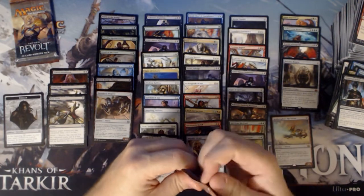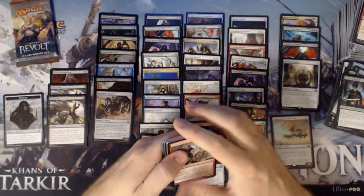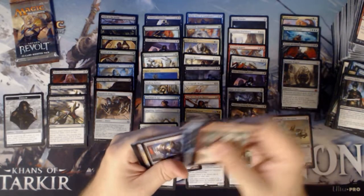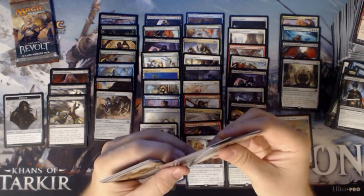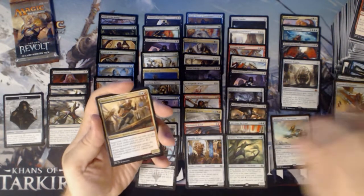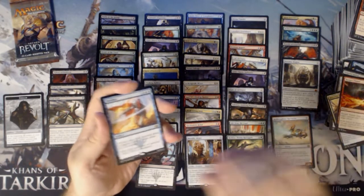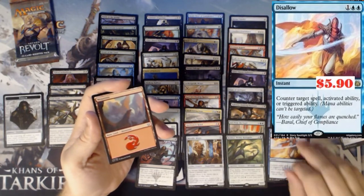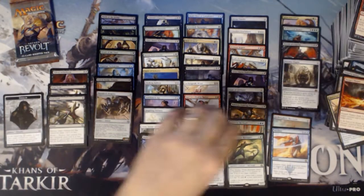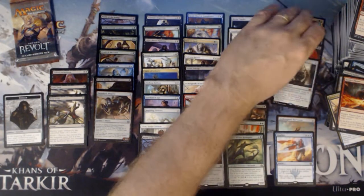We have an Untethered Express, Maverick Thopterist, Hungry Flames, and a Disallow. We have hit everything with any notable value in the set. I'm definitely happy with this box — thank you Rudy, great box.